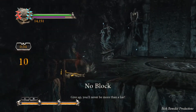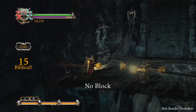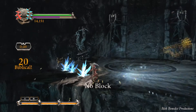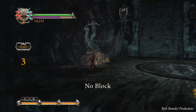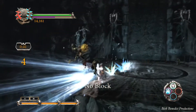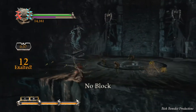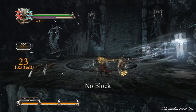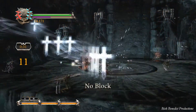Righteous Path is really helpful on these guys, because the sadistic trick of the whole situation is that these guys require you to block, and now we can't block. But if you get on their asses and use the Righteous Path when they go into their spinning mode, you should be able to take them out. You can even launch them up and do your spamming technique.